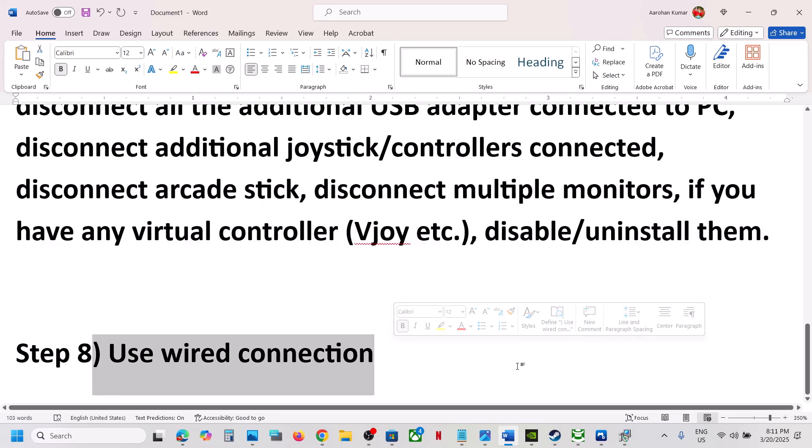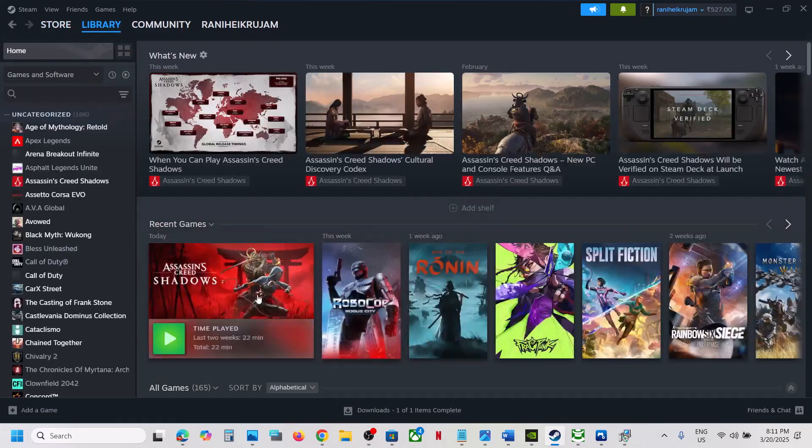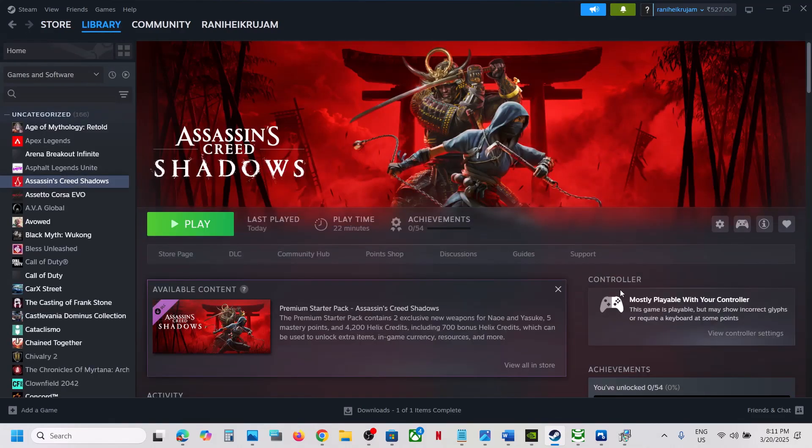The last step is to use a wired connection. If nothing else is working, connect your controller using the USB cable and then launch the game and check. One of the steps shown in this video should help you get the controller working with the game. Thank you so much for your time — please like this video and subscribe to my channel.